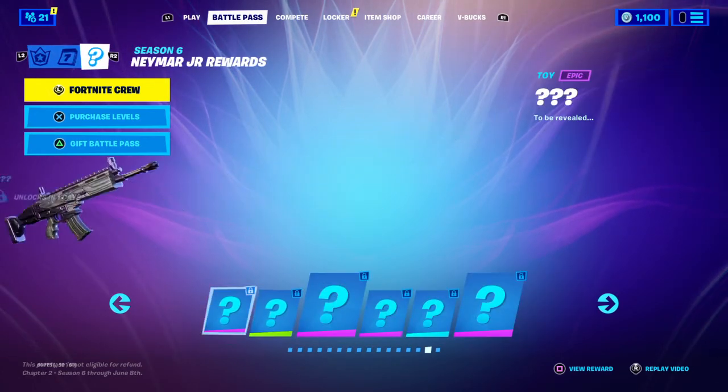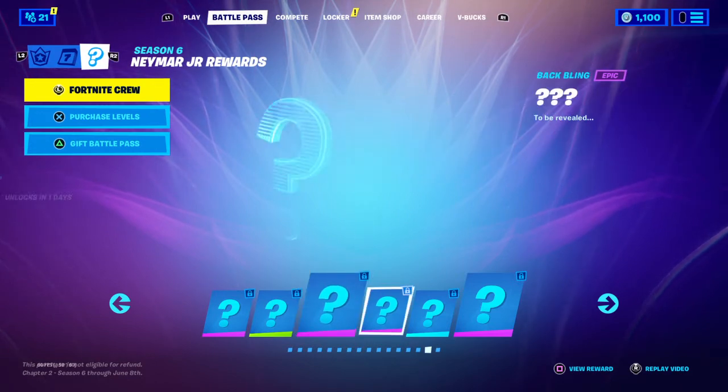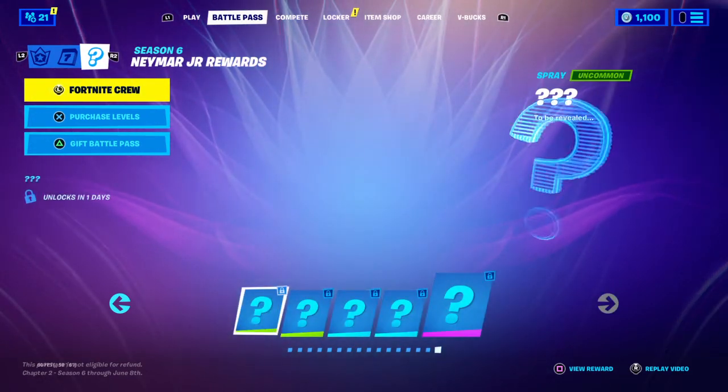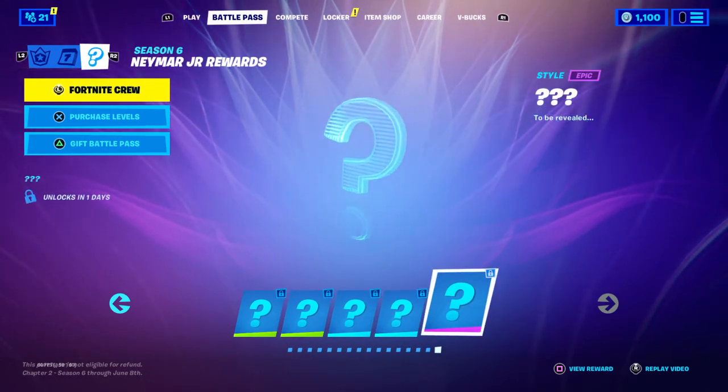There are 11 total rewards. We can see a toy, a loading screen, the actual outfit, a back bling, a harvesting tool, a style — which will be his edit style — a spray, an emoticon, an emote, a glider, and another style.